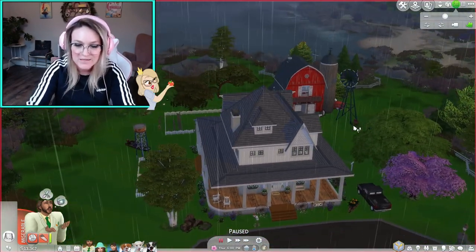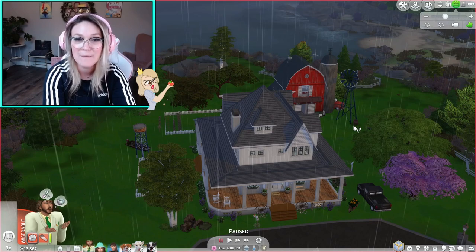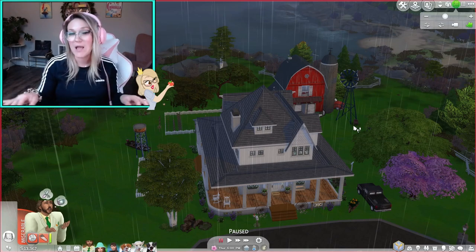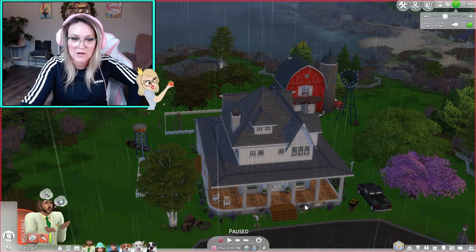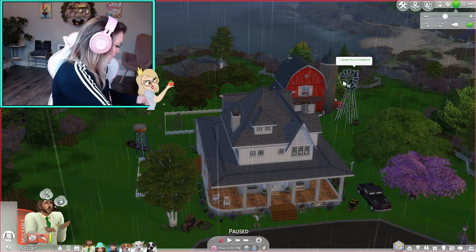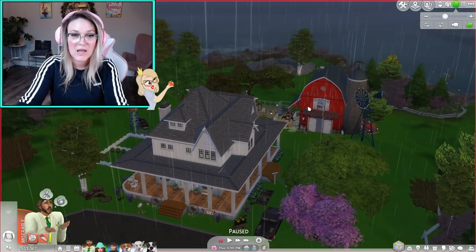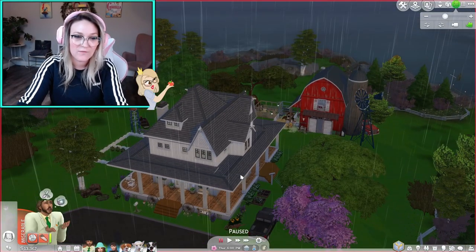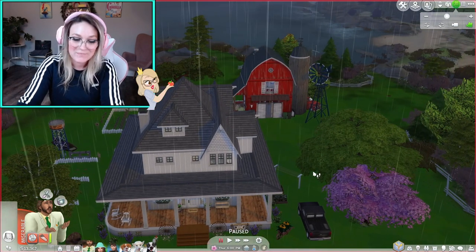By the way, this house was built with a ton of custom content — I'm just warning you right now. If you want to download this, all of the base building parts are built with in-game items, so you can download the house completely empty. It won't come with a lot of objects though, like the wagon wheels and the windmill — a lot of that is custom content. But you can download the garden and the fencing, as all of that is in-game.